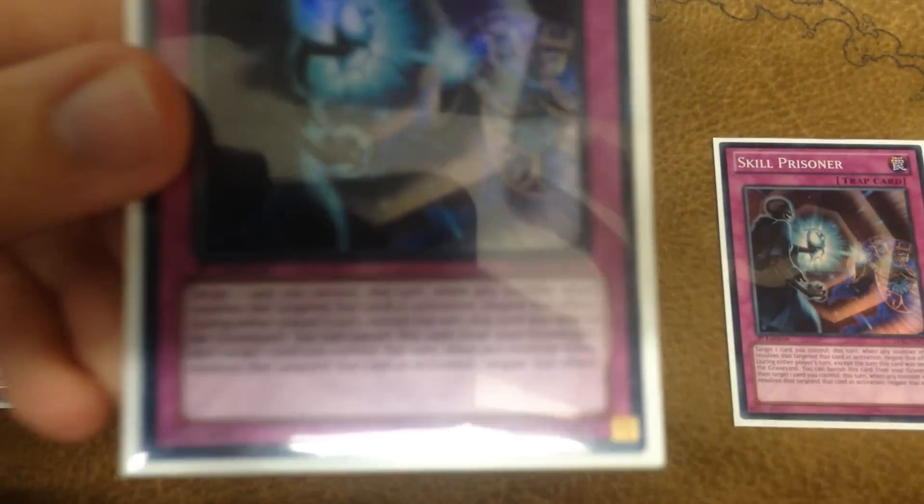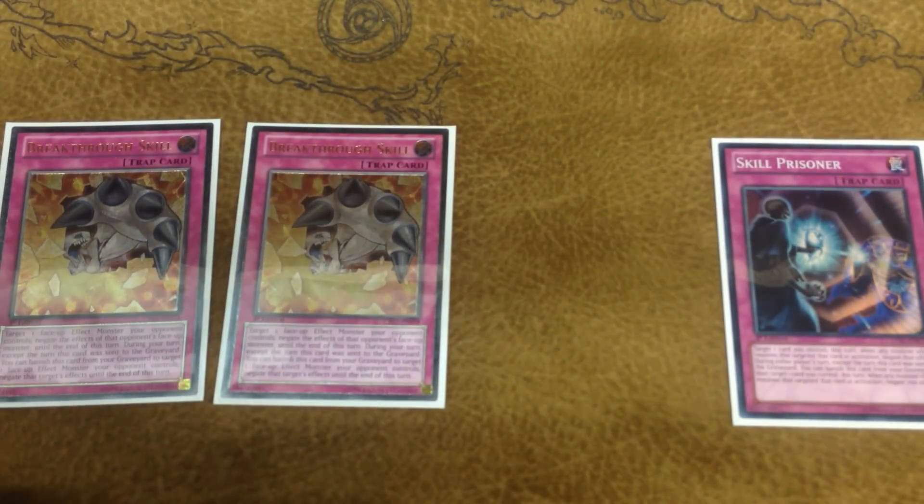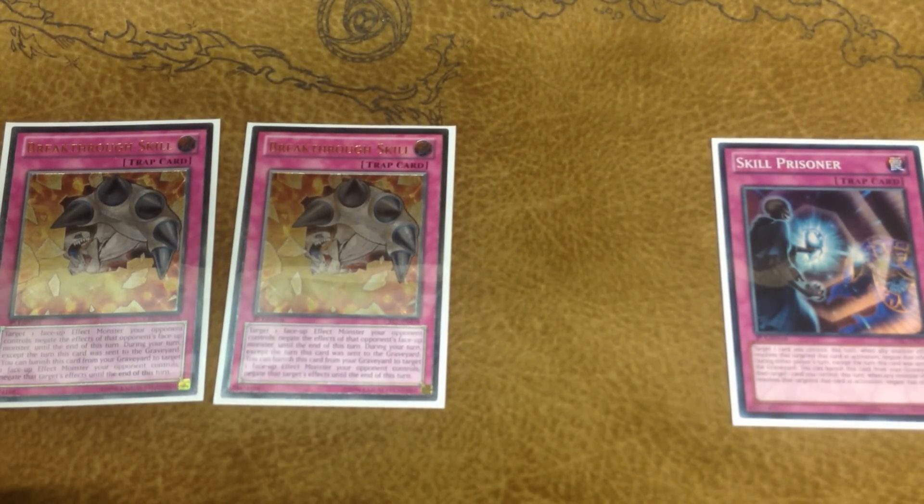Its effect reads — I'll just read it myself, look it up if you want to read it. Target one card you control. This turn, when any monster effect resolves that targeted that card at activation, negate that effect. During either player's turn, except the turn this card was sent to the graveyard, you can banish this card from your graveyard, then target one card you control. This turn, when any monster effect resolves that targeted that card at activation, negate that effect.